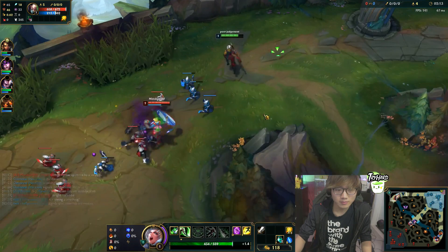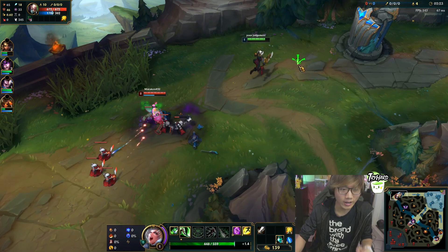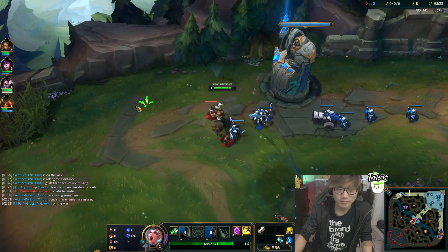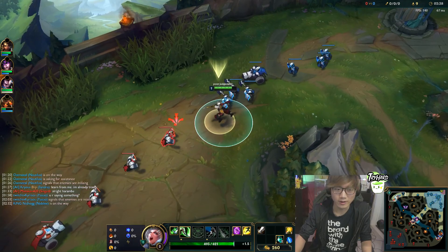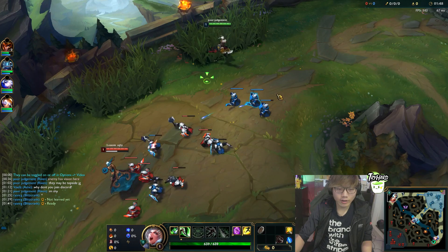The next setup is probably one of the most interesting things Boxbox does, because it's pretty much what nobody else does. He actually buys a Longsword at level 1 with a Refillable Potion, with the goal of saving gold. You should only buy this if you know you can survive the laning phase against your opponent. This setup makes you very weak in the early few levels, but once you make your first back to base, you will have a lot of gold saved up.